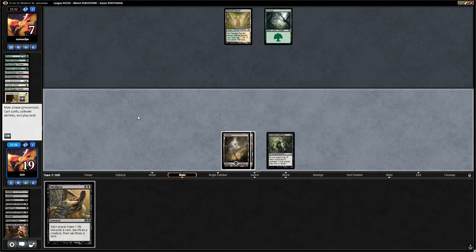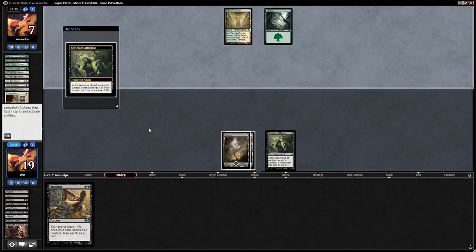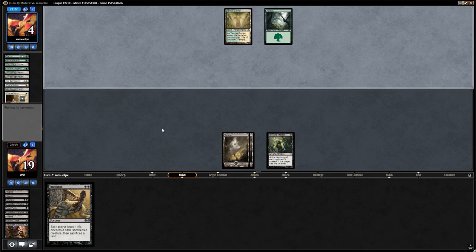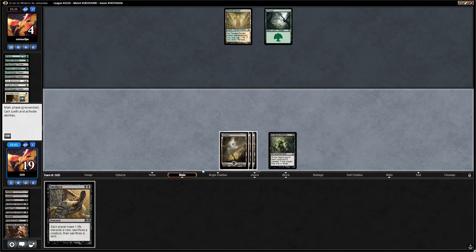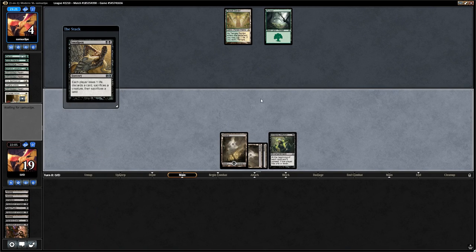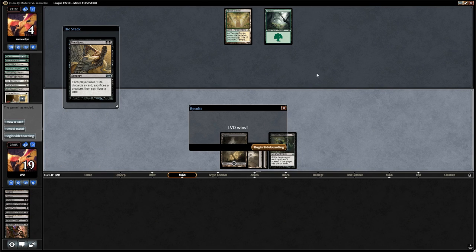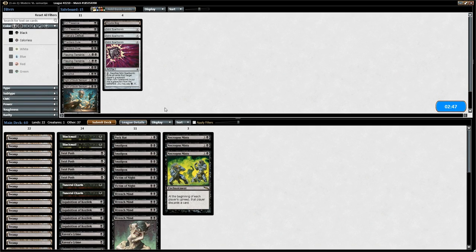We have another Smallpox but save it in case the opponent plays a creature. Shrieking Affliction puts the opponent to four, then we draw another swamp and retrace Raven's Crime. We also cast Smallpox. The opponent can't recover, and we win game one. Our best card in this matchup is Smallpox — that's the card we want in our opening hand.